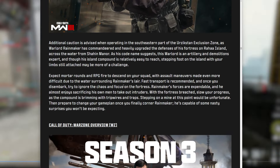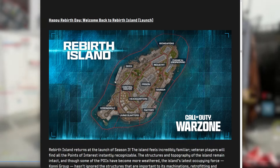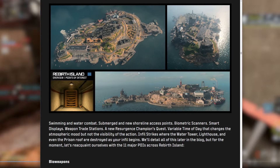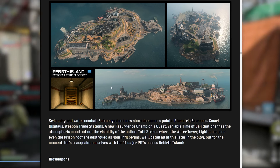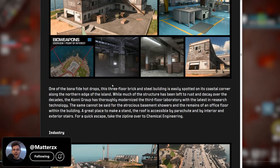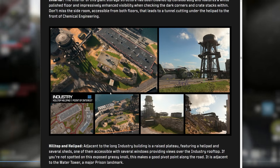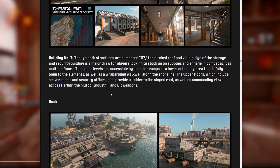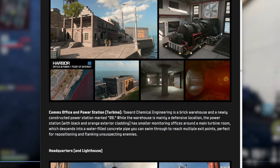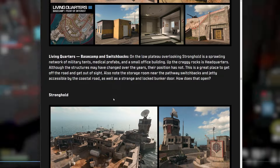For Warzone content, Rebirth Island is the main one releasing at Season 3 launch — a pretty big update. All the points of interest are there. The map is essentially the same, though there are mini-map events where the prison gets blown up or the tower comes down. The map looks bright and colorful — solid stuff. All the POIs look great overall.